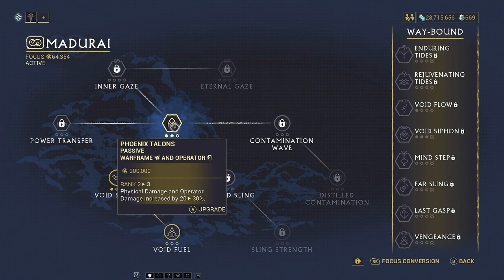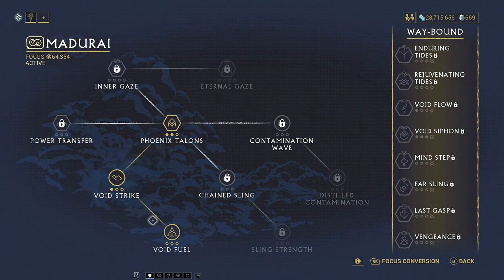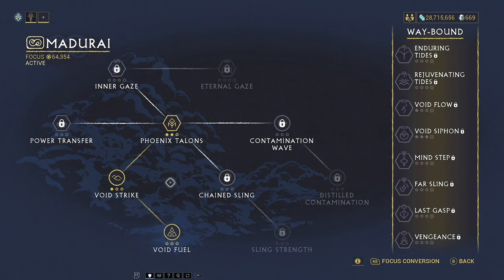These are going to allow you to do way more damage with your operator's weapon — there's a naturally increased amount of damage, and it also increases the physical damage on your main warframe's weapons. Void Strike allows you to consume all of your energy instead of void slinging, and you get a rather large bonus to the damage you can do. Void Efficiency is going to allow your weapon, ammunition, or amp to last a lot longer, which will help you when farming Eidolons.